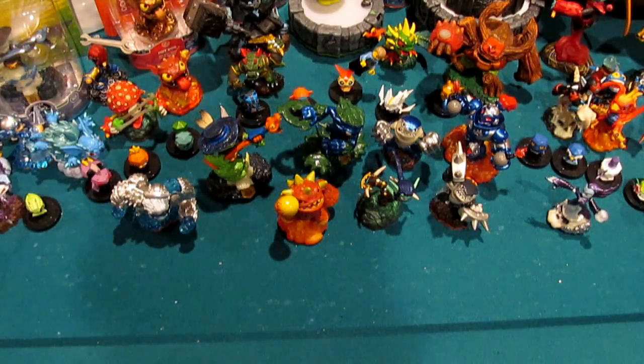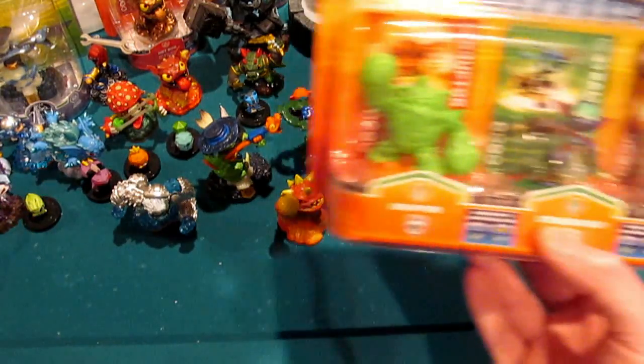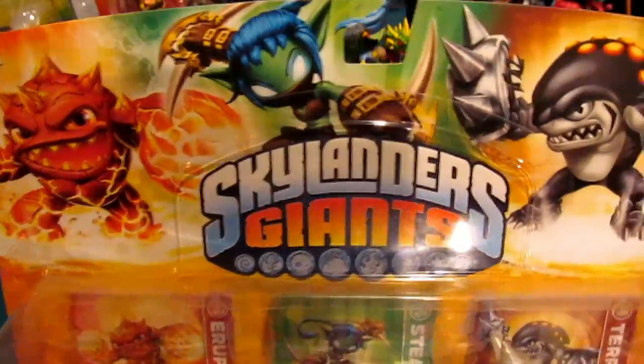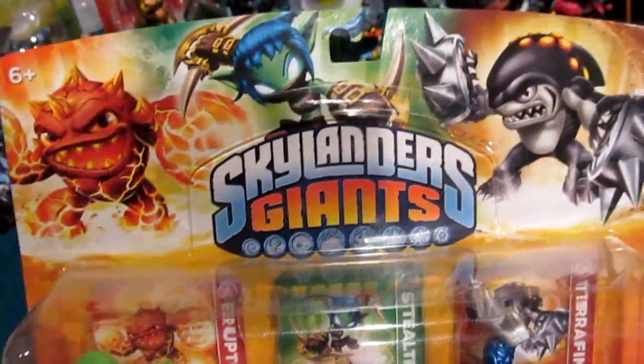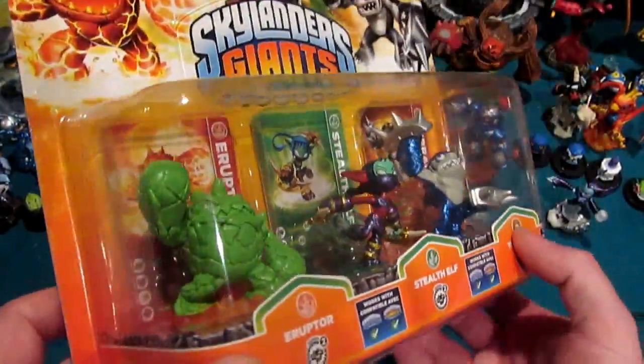What I'm going to do real quick — this is kind of a teaser of what's to come. Right here is the triple pack I picked up. It is Eruptor, Stealth Elf, and Terrafin. Pretty solid triple pack, but if you note, they've already been customized.